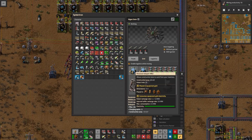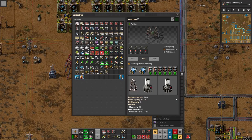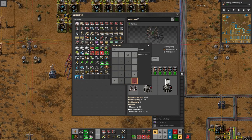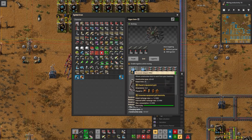Now let's talk about consumption. The big ones are the Roboports — 3.5 megawatts when using the robots. The exoskeleton legs are a lot cheaper at 200 kilowatts, or 0.2 megawatts. Our fusion reactors generate more than that, so they can keep up with the legs. Just for fun, let's calculate how long we could run on the legs with batteries alone: 600 megajoules divided by 0.2 megawatts gives us 3,000 seconds — exactly 50 minutes.